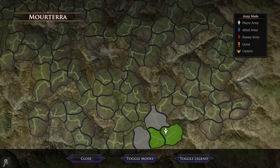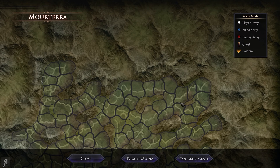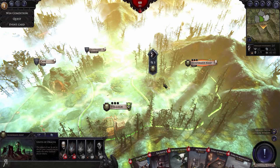Here is the game world. If you press M you can see the huge map with all these little sections — these are all provinces. Very reminiscent of a game like Total War, though it's a little different here in that battles are turn-based and not real-time. You'll see exactly what happens when we actually get there.